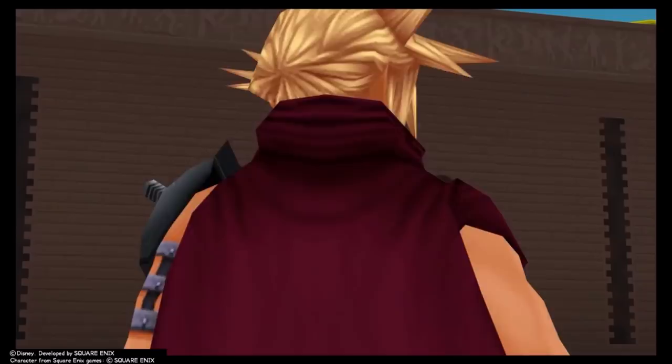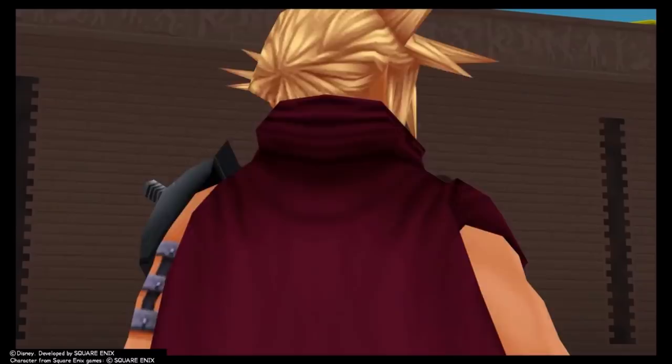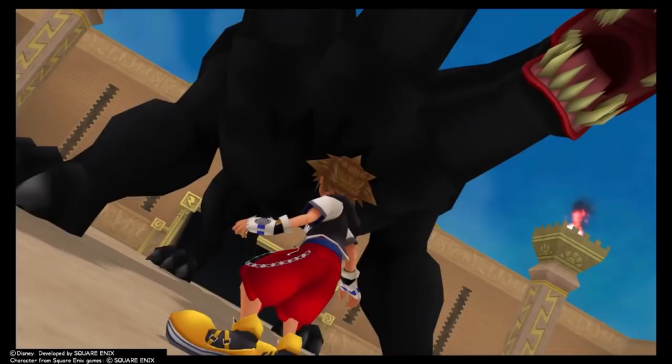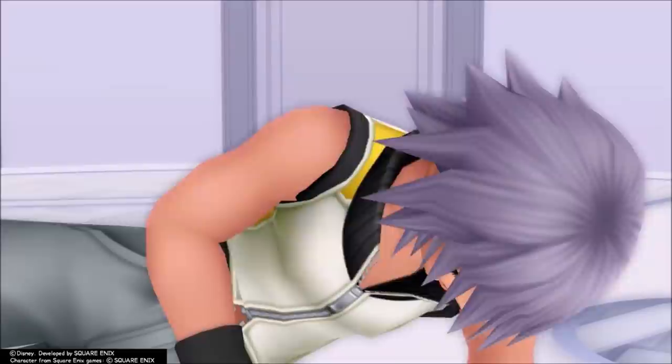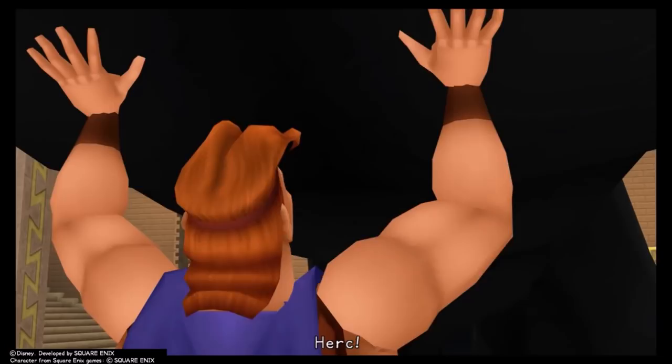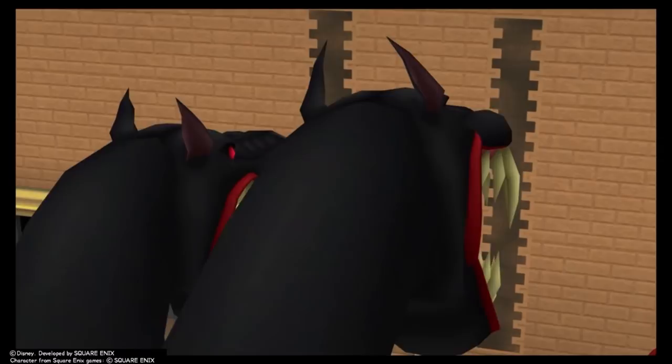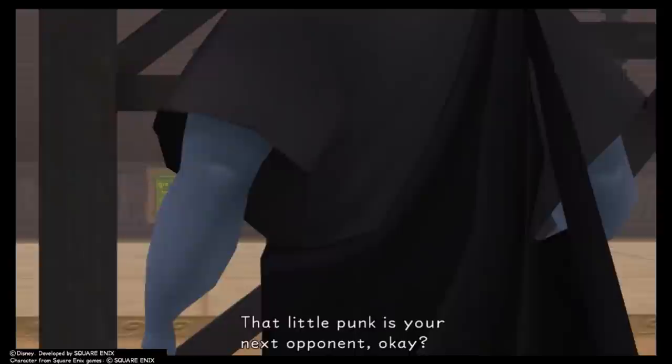I like how Hercules doesn't show up until the very end of your first visit — as a kid you're like, 'where's the guy they named the movie after?' So it's a fun moment when he shows up to save the day, specifically when Cerberus has his paw pressed into the body of Cloud Strife. I wasn't familiar with Final Fantasy prior to KH1, but looking back — who would have bet that before Cloud battled Mario and Link in Melee, he'd be sharing screen time with Donald Duck and the three-headed dog from Hercules?